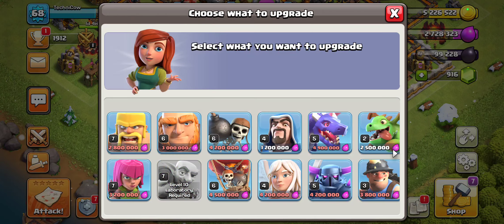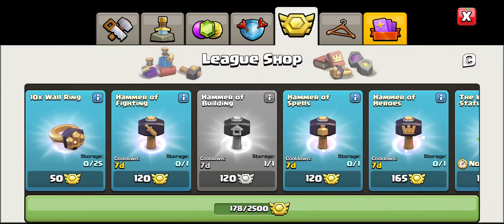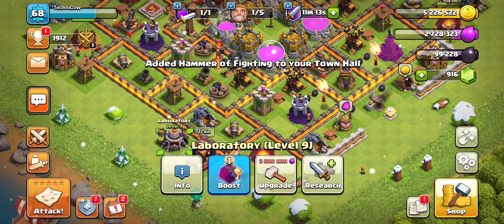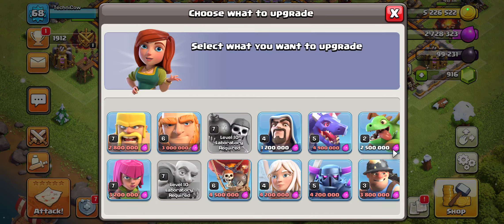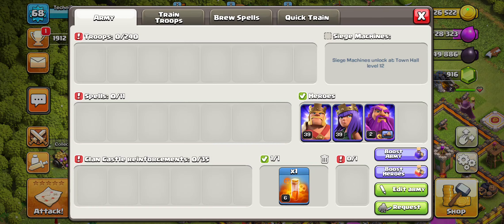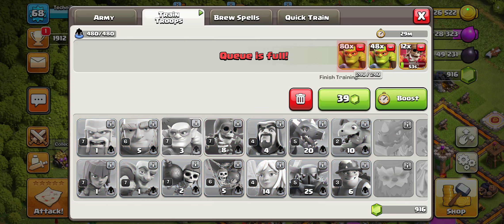We definitely like the Pekka Bow Bat when it comes to war attacks, and if you want me to make a video specifically on the Pekka Bow Bat I will be happy to make that — it is my go-to attack strategy. I'm actually just going to use a book or hammer of fighting here. It would use up a lot of our stuff and it might be quite painful, as it's only four million, but I think it would be nice just to boost these up right away and just get it done.